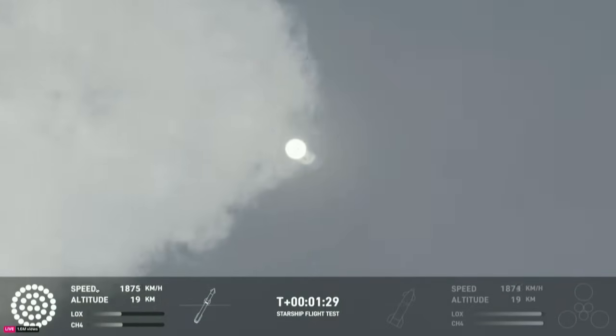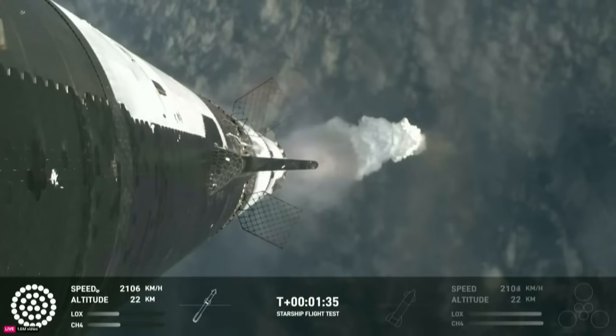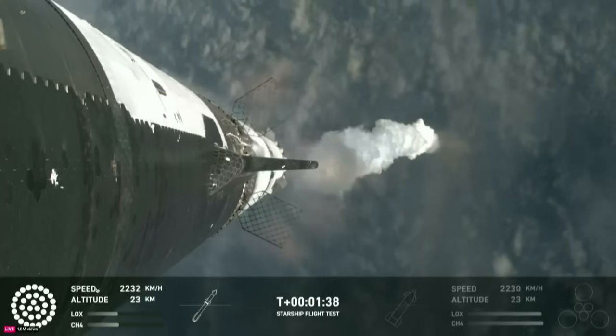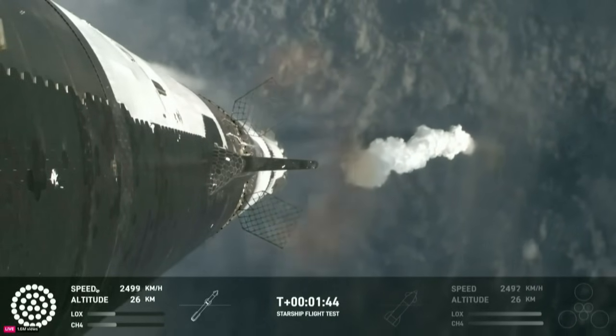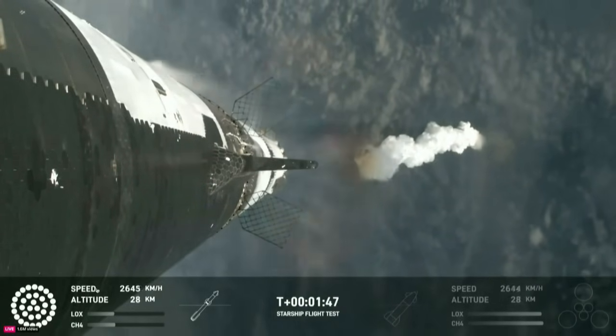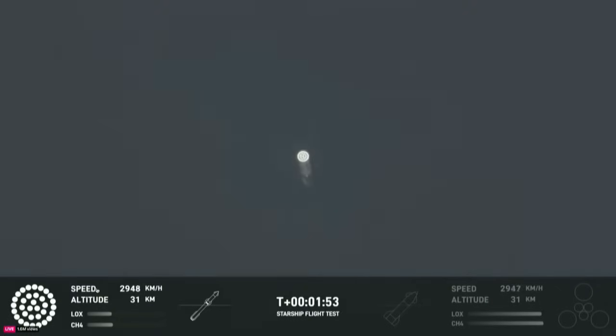The next major milestone is going to be a hot staging maneuver, coming up in just about 90 seconds. To do that, we're going to shut down all but the three center Raptor engines on super heavy — that'll be our MECO, our main engines cut off. Then the clamps holding the two stages together are going to release. Starship's second stage will ignite its engines — the RVACs first, the sea-level engines right after that. The sea-level engines will be splayed, pointed out at about a 15-degree angle, so those six engines will push Starship off of the booster.